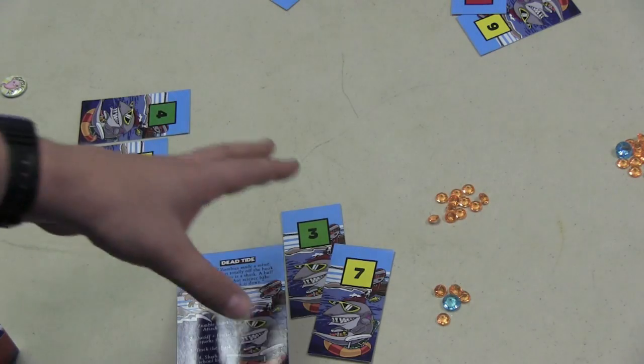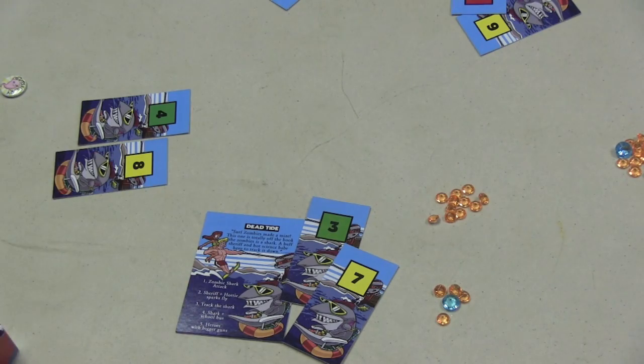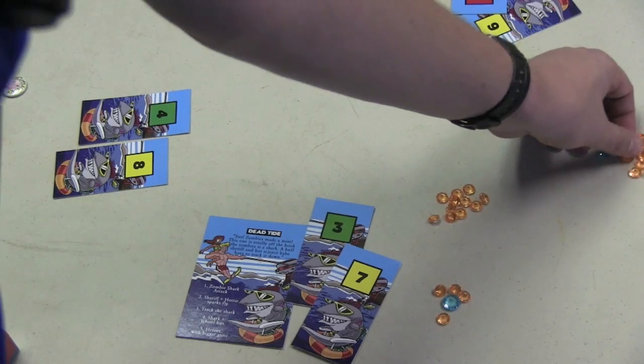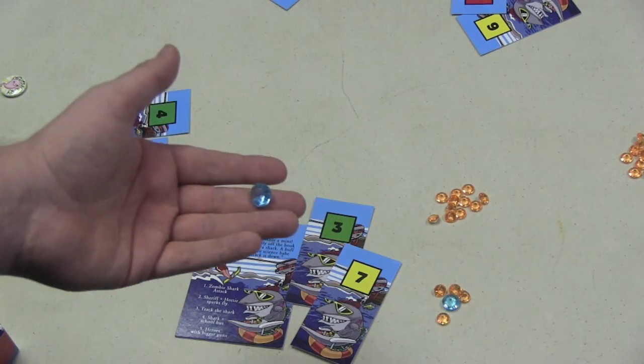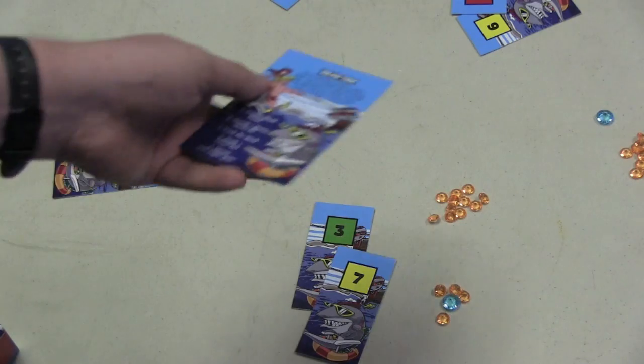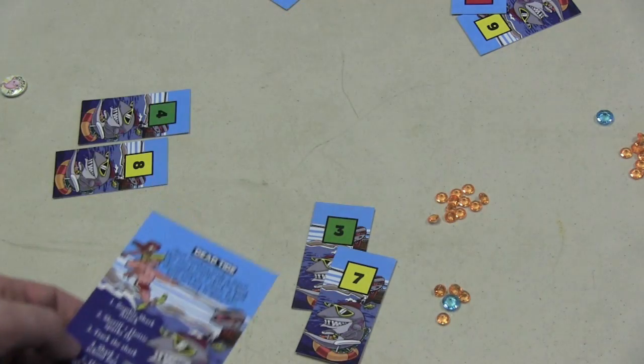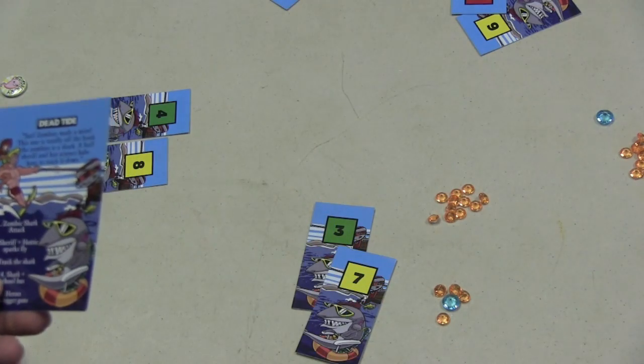After that, the winner — whether it's the caller or the person who was called and told the last story — decides which person in the group told the best story. They can't pick themselves; they have to pick someone else. That person gets five gems for being a good storyteller. You continue until all five parts of the story are told, and whoever has the most chip value at the end is the winner.